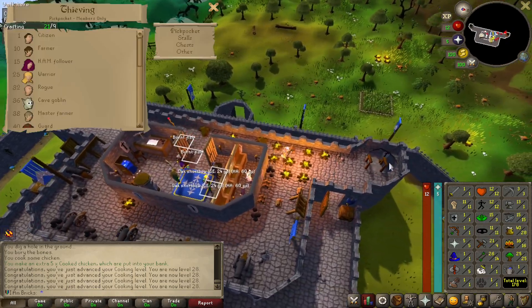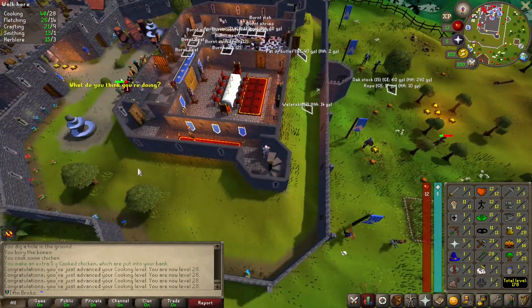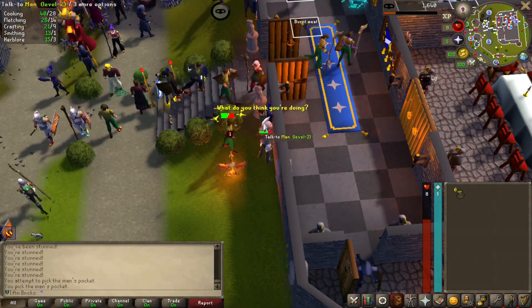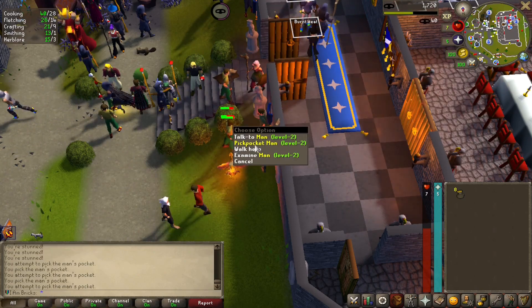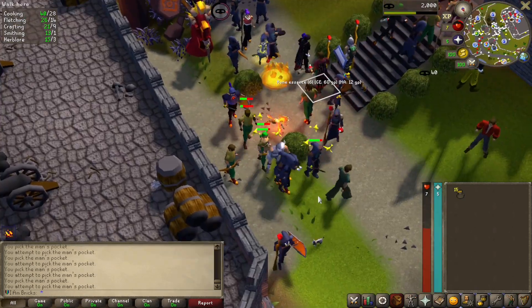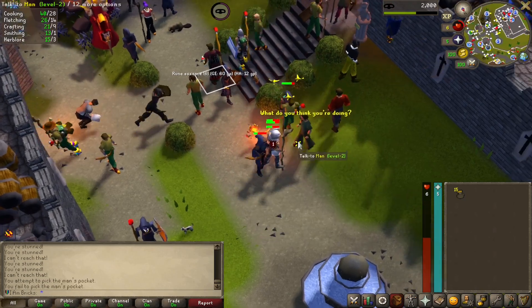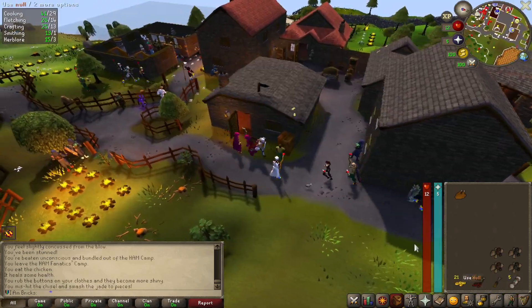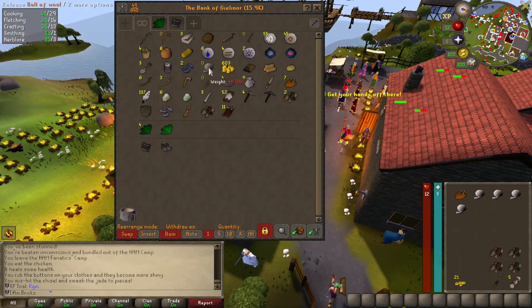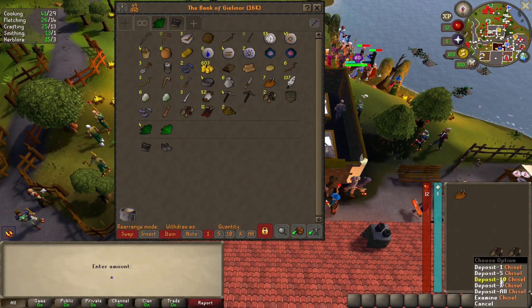A steel pickaxe will be a very nice upgrade from the bronze pickaxe. We probably could have kept some food in our inventory — you live and you learn. We'll get some before we go down to the HAM hideout. Humans Against Monsters — it's a weird abbreviation; I never really knew what it stood for until I paid attention to the dialogue in the quest. We're gonna get our four balls of wool from the bank, have Ned make us some rope. Cross our fingers on these clue scrolls, hopefully we can get something nice.